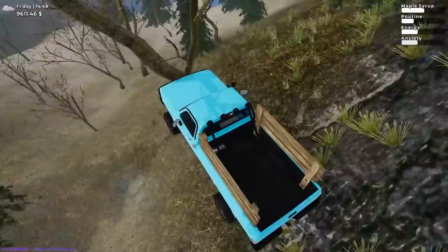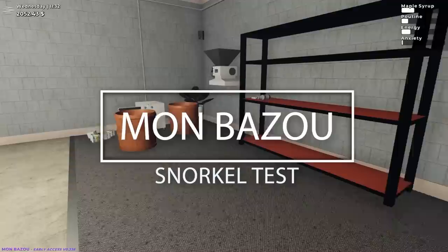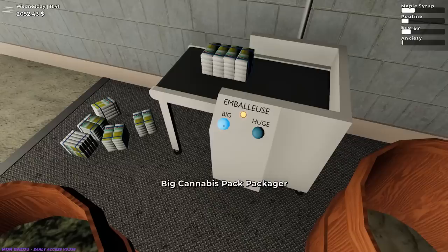We're packing parsley today and need to deliver a huge pack to the farmers. Komodo doesn't have much money after buying that stupid driveway last episode.